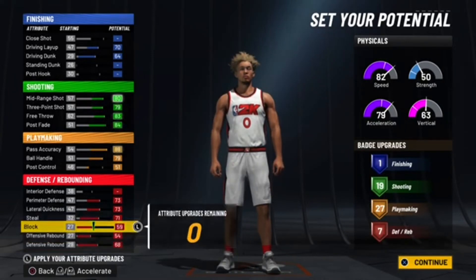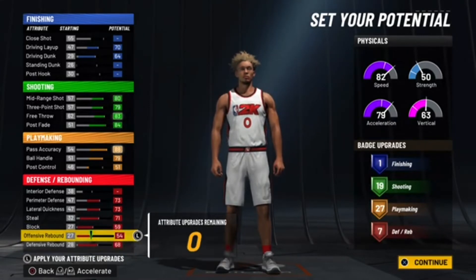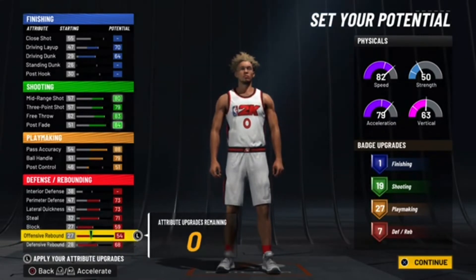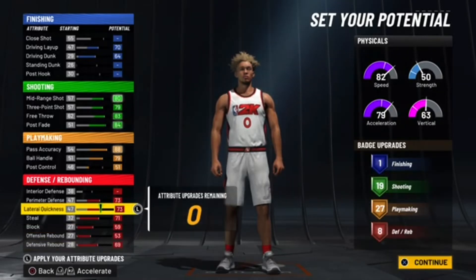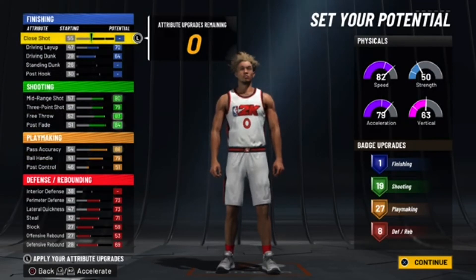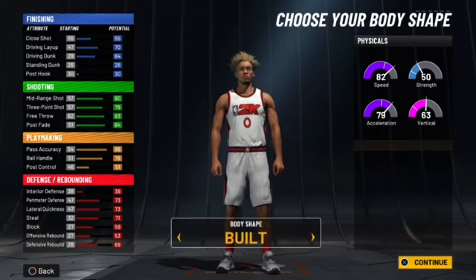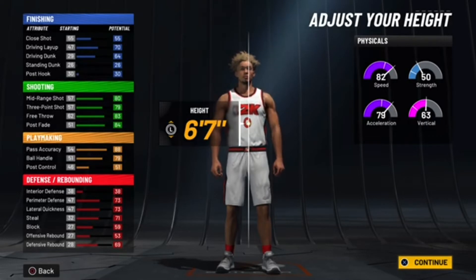Now I did something wrong, give me one second. You see how you get seven defensive badges here, but if you take one you get eight. So you get one finishing, 19 shooting, 27 playmaker, eight defensive and rebound. Perfect. Continue — you wanna make them big and built. Now this is where all the magic happens, this is how you make my official point forward sharp shooting build.